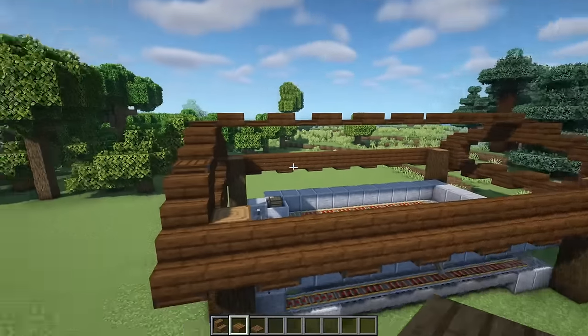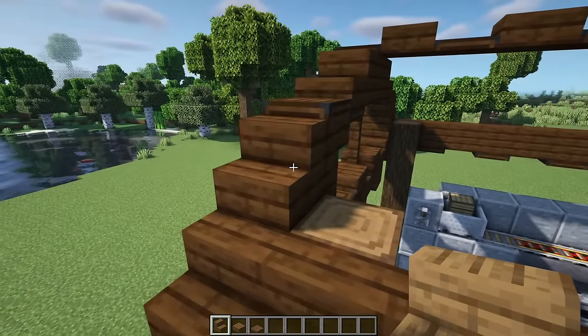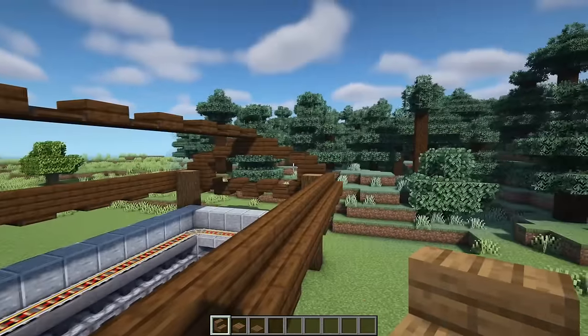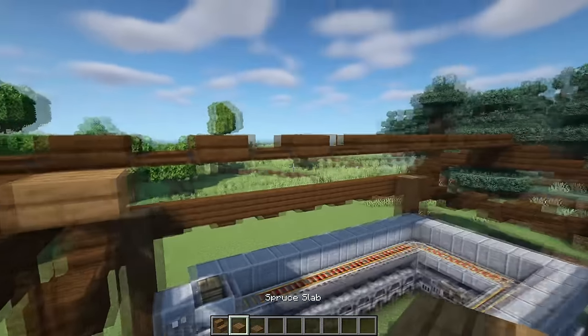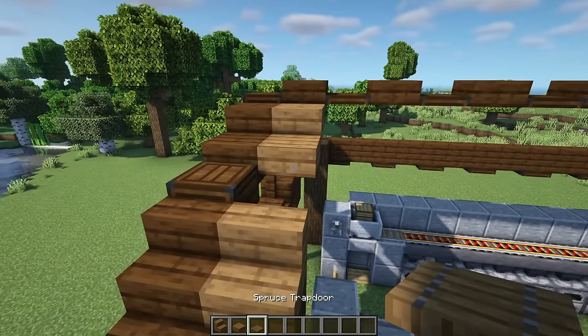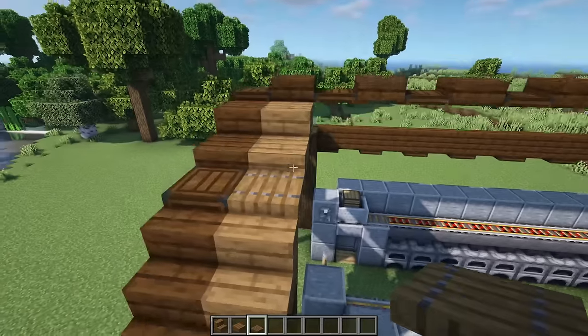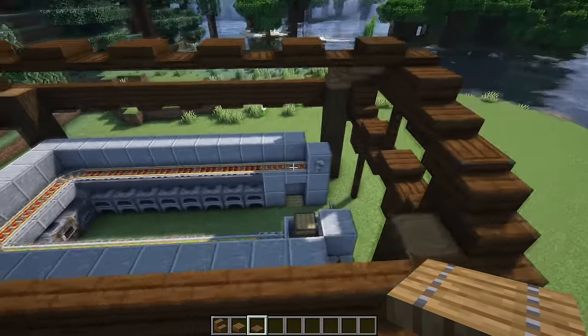For filling in the rest of the roof we're going to be using some spruce blocks. From this dark oak stair we want a line of spruce stairs going all the way across. From this full block we want a spruce slab going all the way across. From this slab another spruce slab, and then this block is going to be a trapdoor. We basically want this going all the way across to the other side on both sides of the roof.